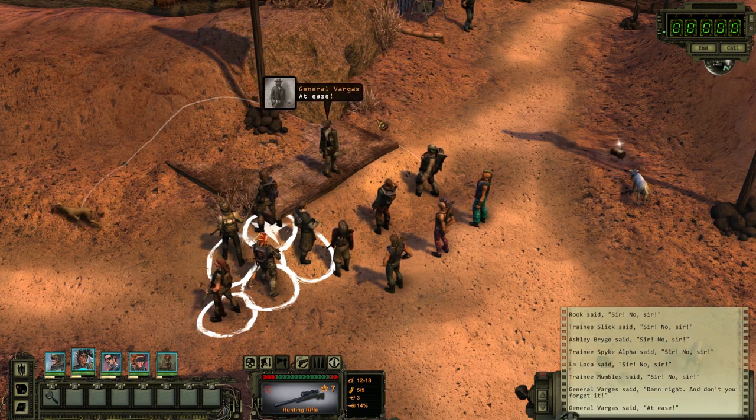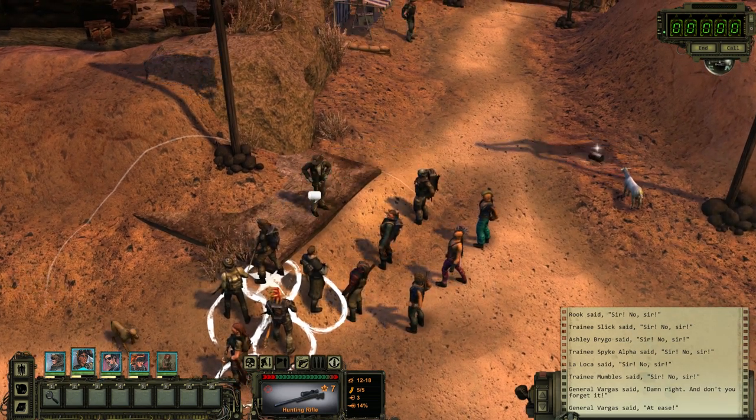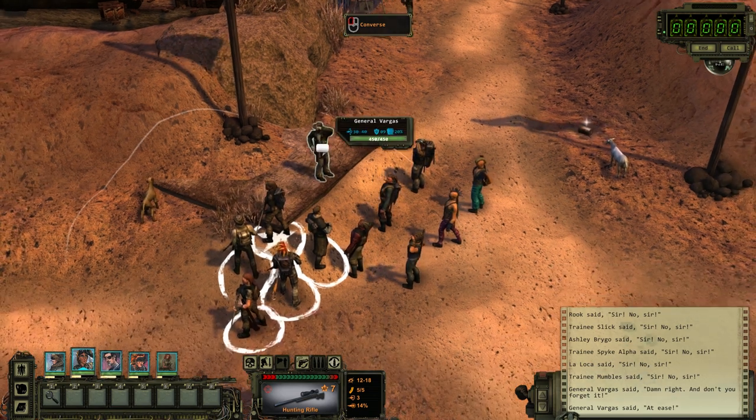They're supposed to read his mind, and then they're not supposed to read his mind. You're awesome, Vargas. Holy crap, you have 450 hit points? Damn! Practically indestructible.